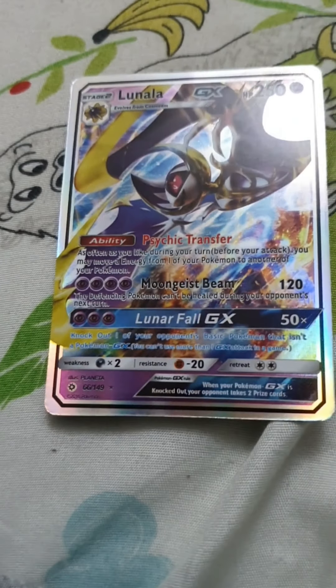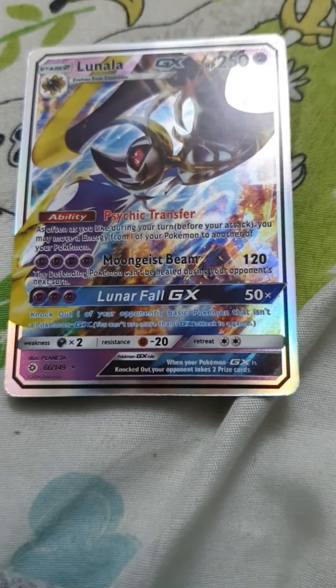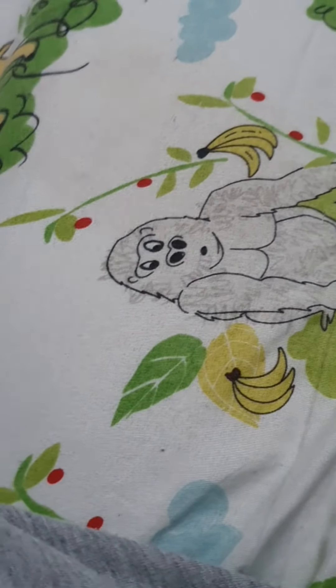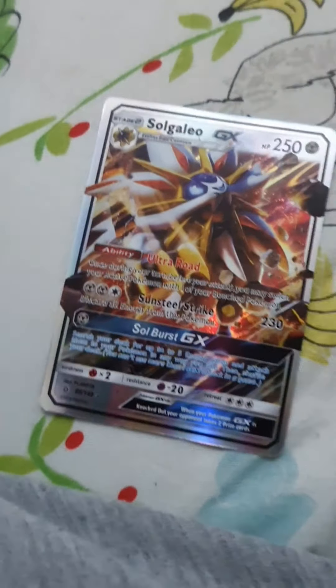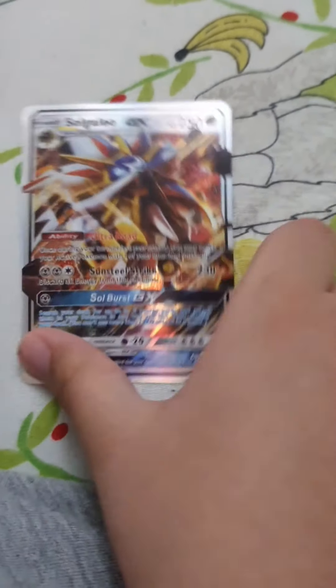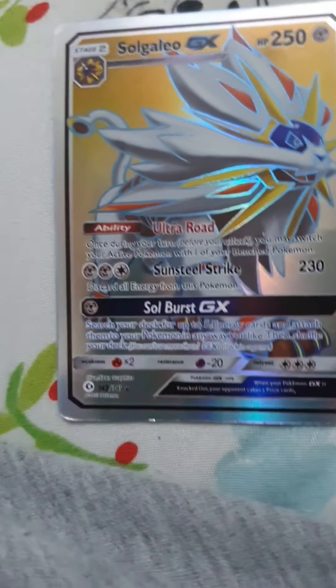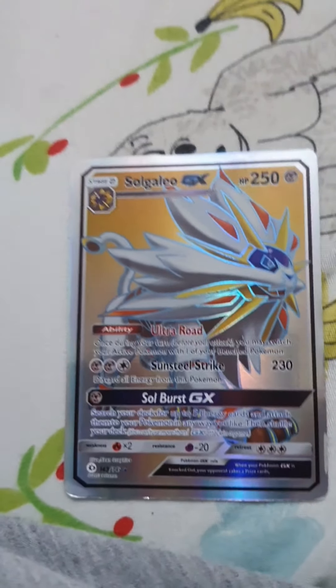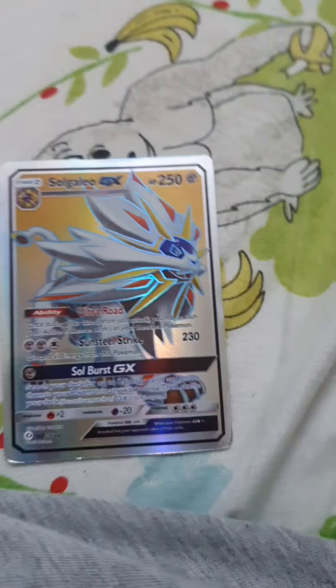This Pokemon is also Lunala — you've seen it before. It has 250 HP, an ability, 120 damage, and 50 times damage. This is one of my favorite Pokemon and the best Pokemon I have — it's Solgaleo but a different one. It has 250 HP, an ability, and 230 damage.